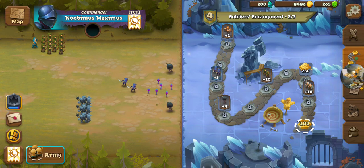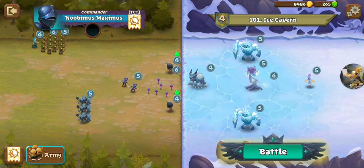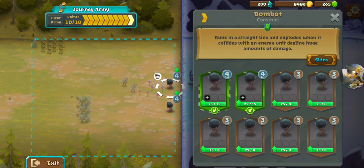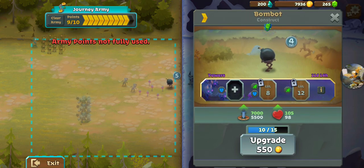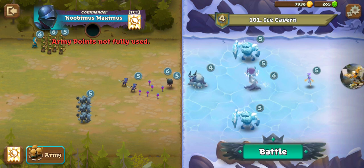Here we are at the Soldiers Encampment Map 2 and we still have our previous setup. We don't have to worry about adding another army point. We've got an Untamed Beast, a Mind Corrupter, two Earth Elementals, and an Ember Fiend. So let's take our Bomb Bot — I think we had an issue last time we ran into an Untamed Beast. Let's go ahead and upgrade the one and get rid of the other.